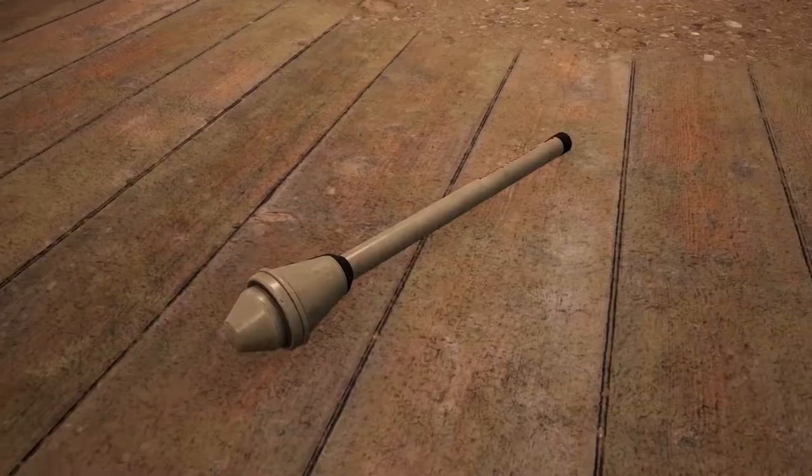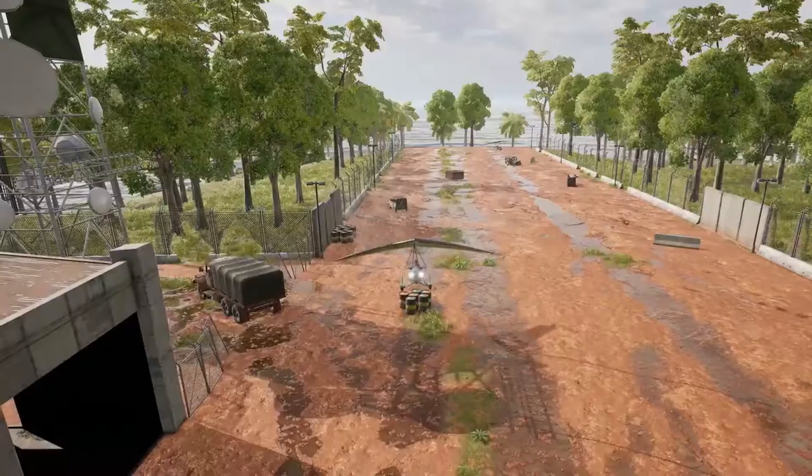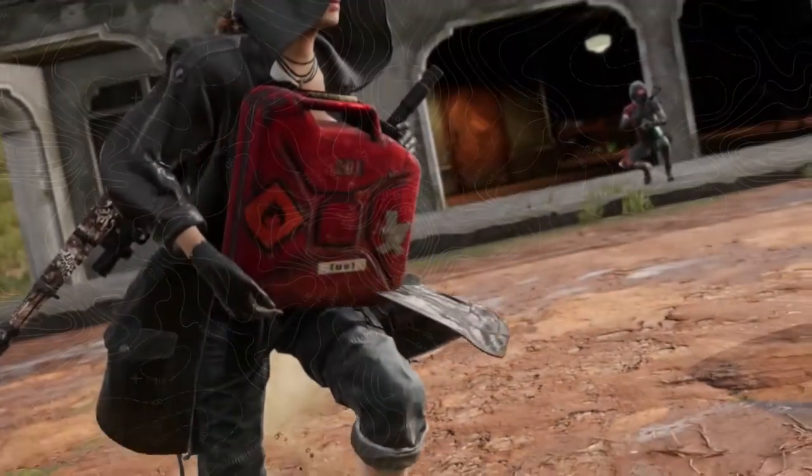To help take down the loot truck, the Panzerfaust can now be found on Sanak in world loot and care packages. You'll also have the chance to find the motor glider at the new airfield location. Add some fire to your fuel with improved gas cans, making their revised debut this update.